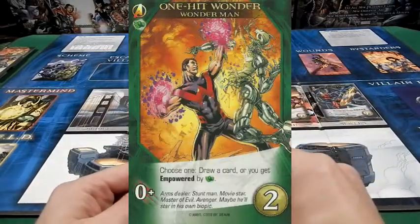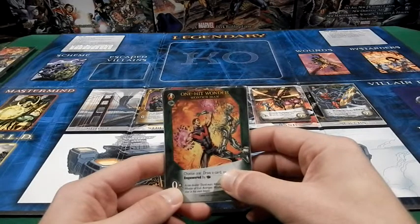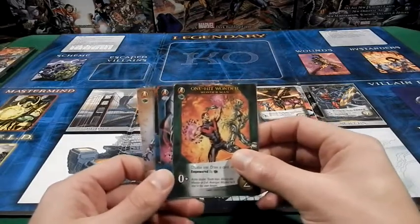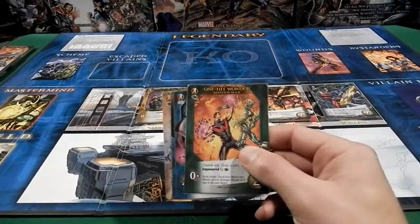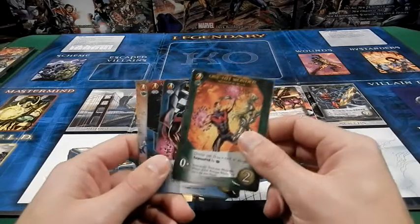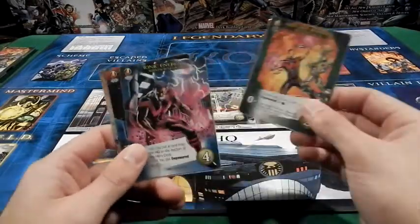The reason is you get two abilities that you can actually choose from — one of them being draw a card. He has zero attack at the moment, but you can choose to draw a card instead. Draw power is by far the best ability to have in this game, because you can potentially get more chain reactions. The other ability you can choose is getting empowered by strength. So hopefully you have other strength heroes in your deck or in the HQ to build off of and make him stronger. If you have five strength heroes, you could get five attack just from this common card that only costs two.